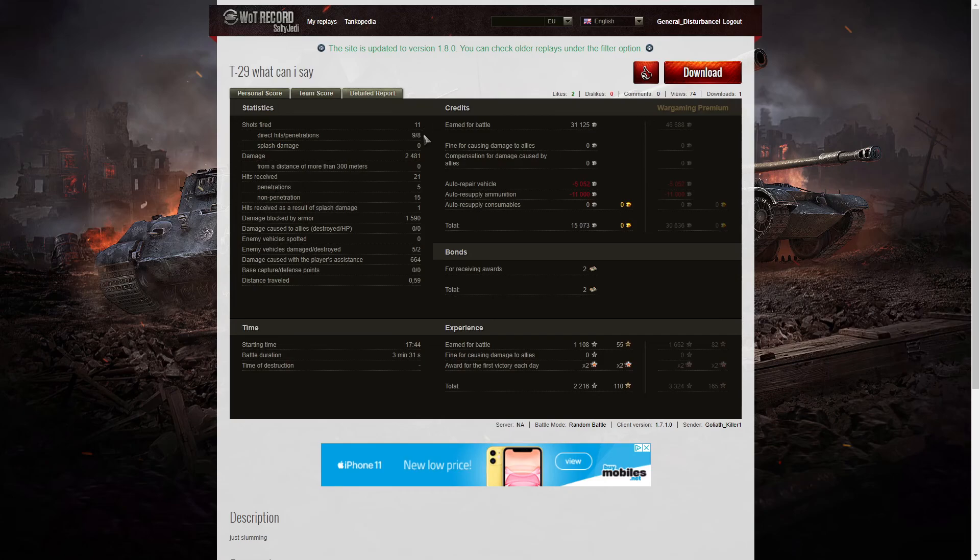He fired only 11 rounds in that game, got nine direct hits and eight penetrations. Damage of 2,481 hit points, all of it done at close range. He received 21 hits from the enemy — only five of which actually penetrated the body, 15 that didn't, and one hit by wave splash damage. 1,590 hit points of damage blocked by armor. Five enemy vehicles damaged, two killed, and 664 hit points of damage assist. On a free play account he earned 31,125 credits, and after repair and ammunition resupply he still made a profit of 15,073 credits.